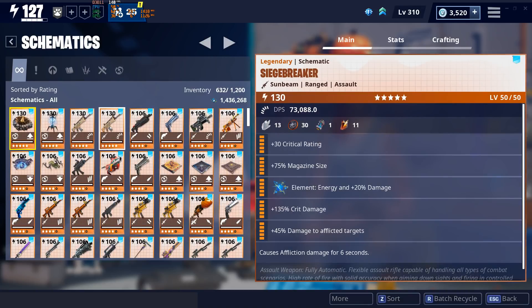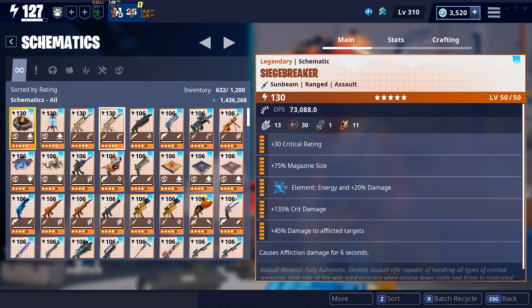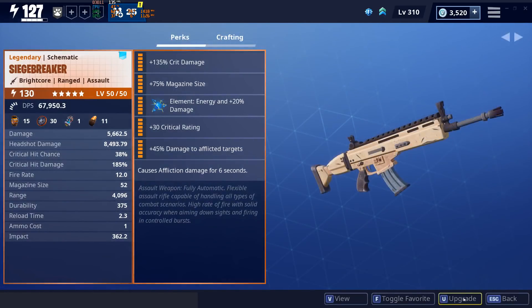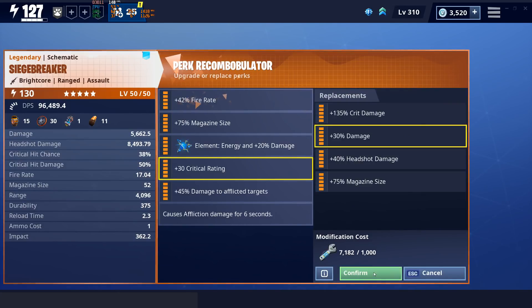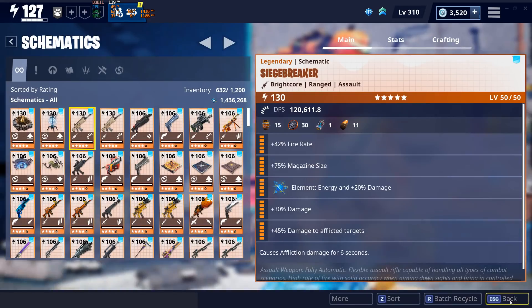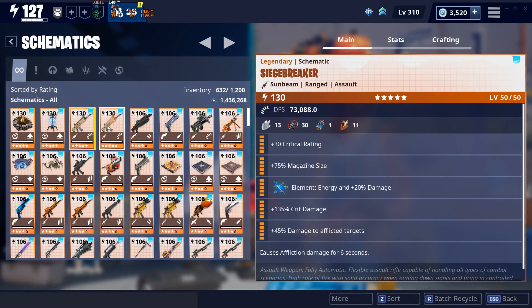The only 130 weapons I have are both siege breakers and they both have the same perks. I'm gonna change it to fire rate and damage because that's actually the best combination for them.